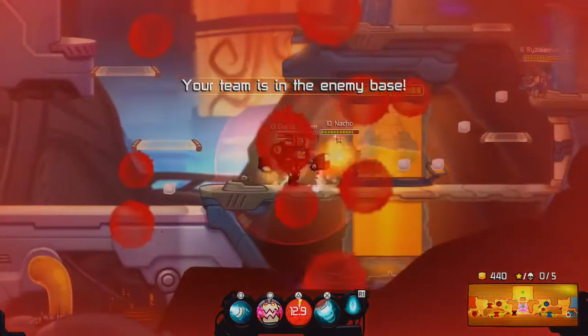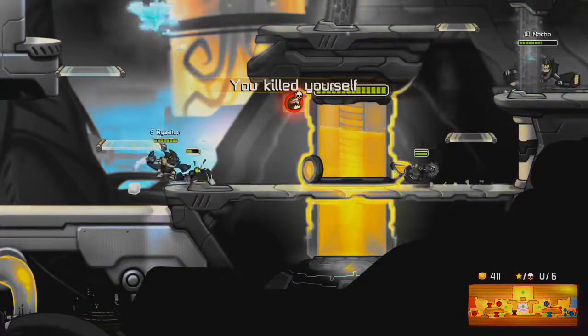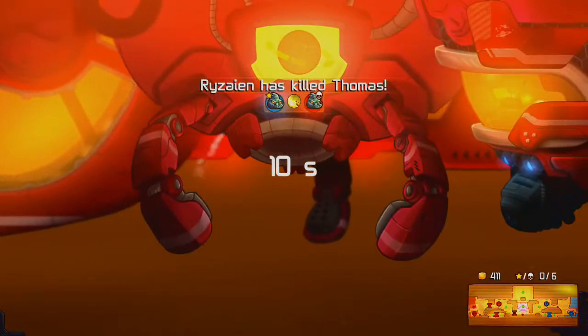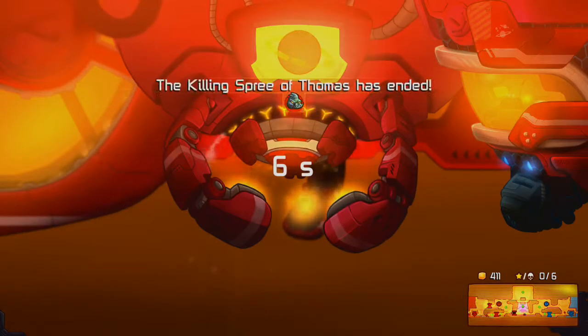Down here you can see the actual coins on screen. At the bottom right-hand side of the map it'll show you your coins, and it'll also show you the mini-map.